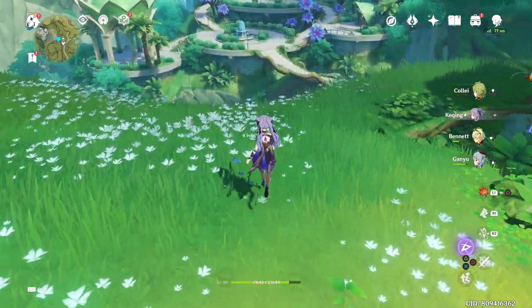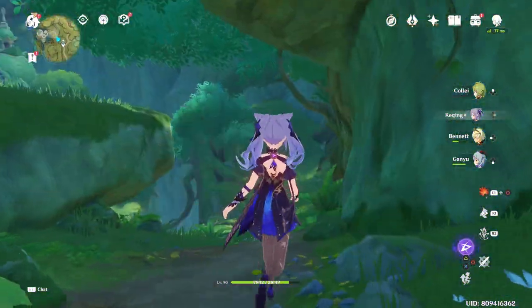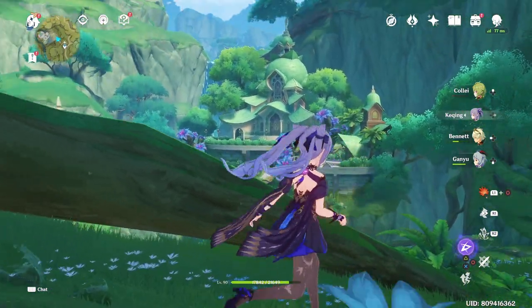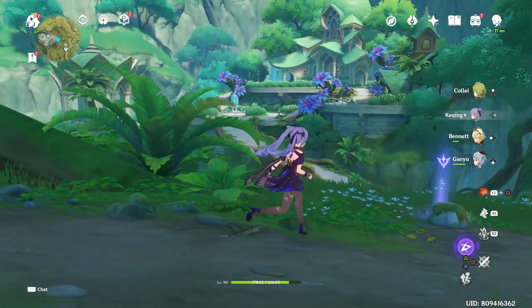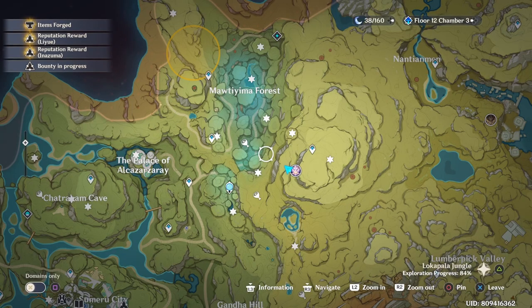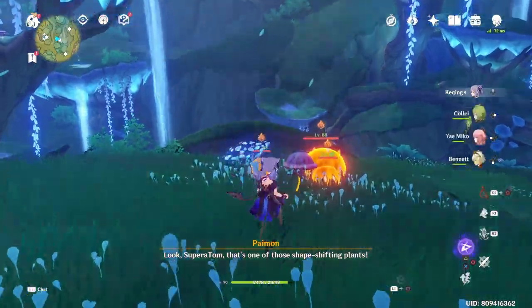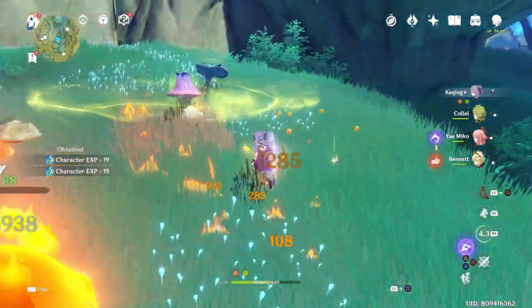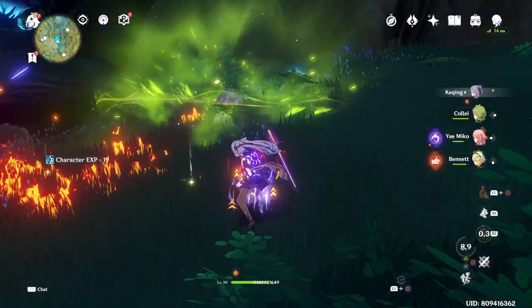The majority of these chests are going to be either hidden in that you have to complete a series of steps or quests to unlock them, or many of them can't be found on the interactive map, which is why we have this video to help you out. The first hidden chest I would call the Gandha Hill Luxurious Chest, in which you will have to find three common chests throughout Sumeru. Obtain those chests and once you have done so, the luxurious chest will spawn.